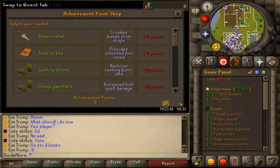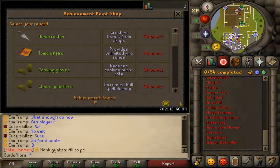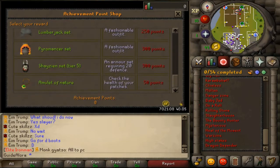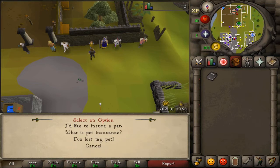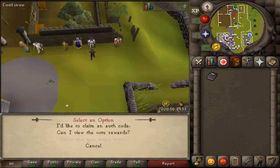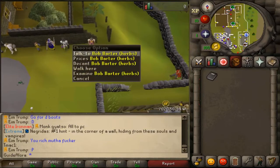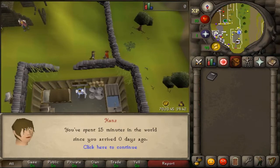You also have some other NPCs, like the Achievements Manager where you can view the entire achievements list and buy items with your points. There's also the Probita where you can insure your pets and reclaim them when you die. Here we have the Vote Manager where you can claim votes and see the rewards. There's also Bob Barter where you can decant potions, and Hans where you can see your playtime.